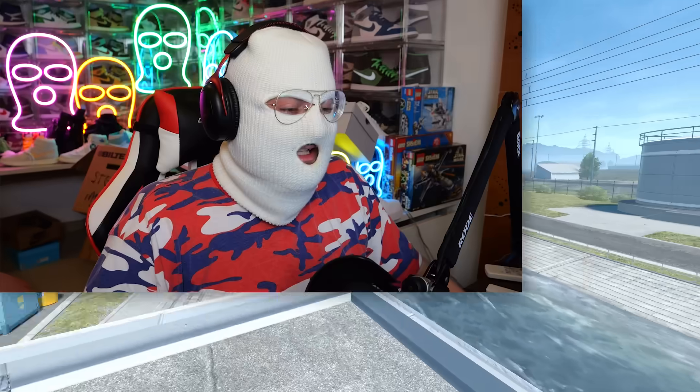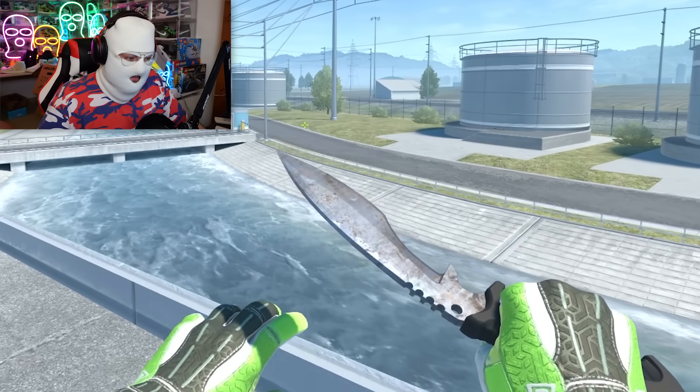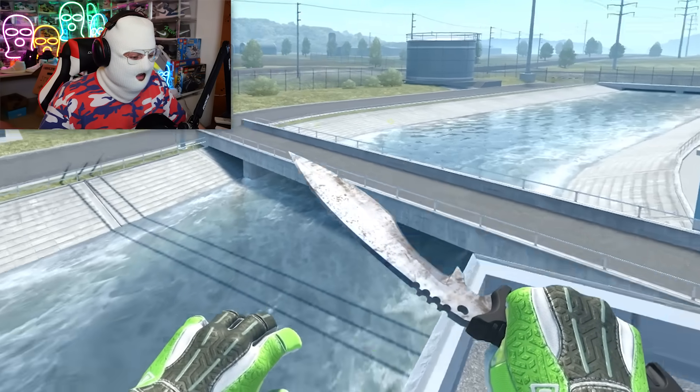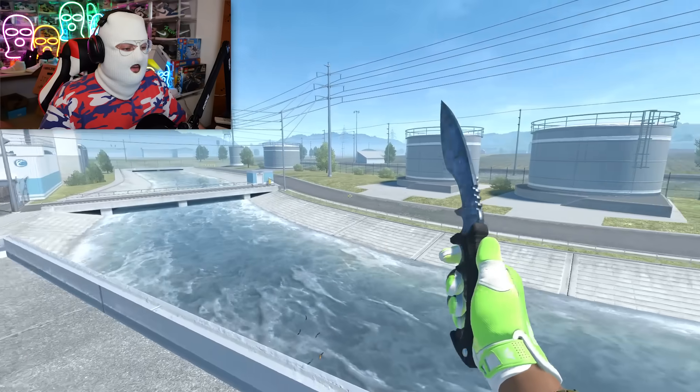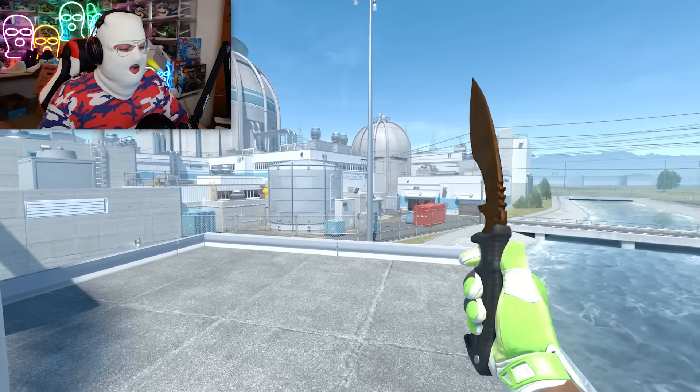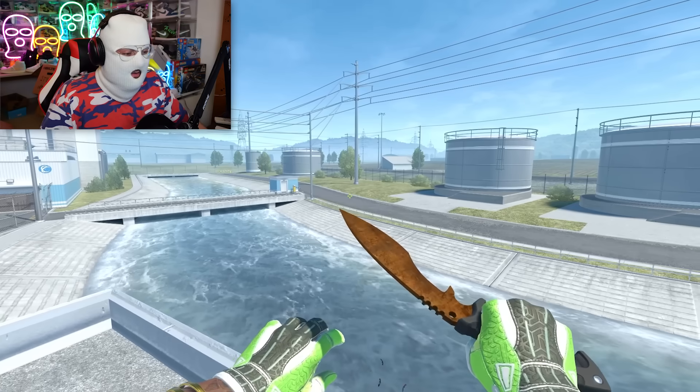After this we have the Rust Coat, which also looks very similar to the Damascus Steel after the CS2 update. It's still pretty decent. This is obviously a very good float. This is what it would look like with 0.99 float, which is very bad — it looks like someone just destroyed it. And of course, the last skin we have is the Doppler, which has all the phases and Ruby, Sapphire, and Black Pearl.